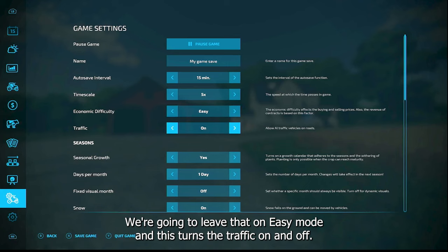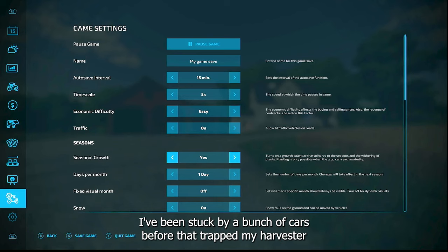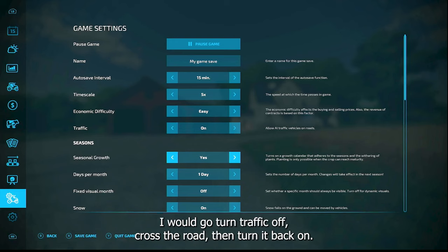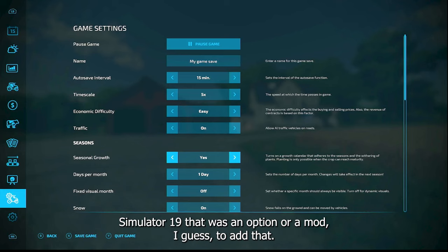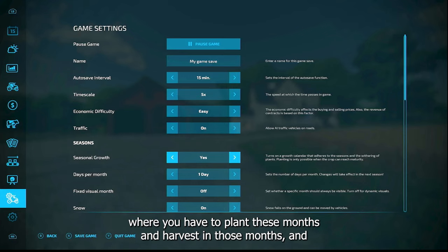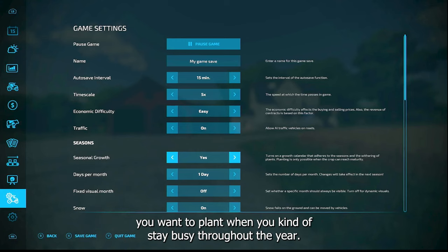You can also turn traffic on and off. I like the realism, but if you ever get stuck — like when a bunch of cars trapped my harvester and I couldn't cross the road — just turn traffic off, cross, then turn it back on. Seasonal growth is a great feature added in Farming Simulator 22. I like having seasons on because it gives you a sense of realism: you have to plant in certain months and harvest in others, which makes you think about what to plant to stay busy throughout the year.